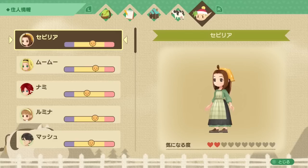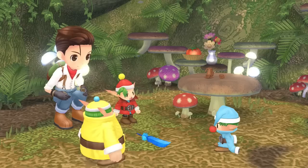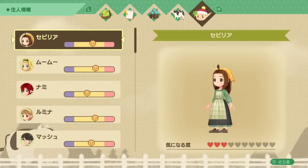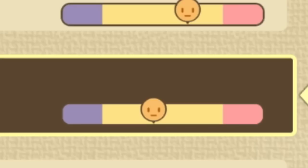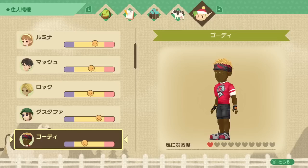First, let's cover how the marriage mechanics work in this game. There are 8 marriage candidates to choose from and you can decide to marry any one of those 8 characters, no matter your gender. In order to propose, you will need to raise someone's affection to 8 hearts and then give them a blue feather, which you should automatically receive from the harvest sprites on the first day of summer.